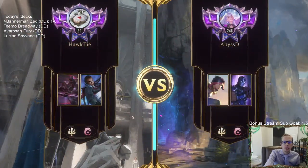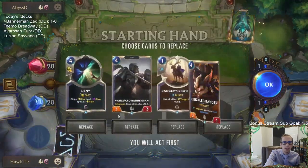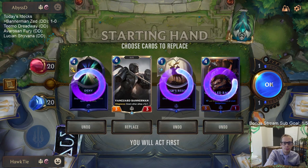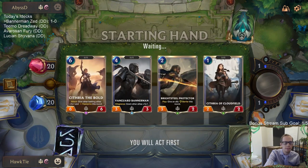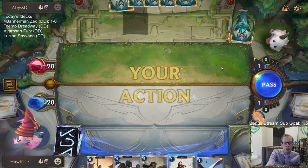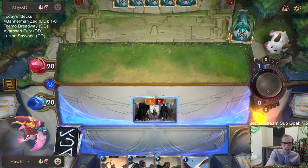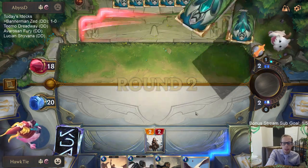Playing against Shen/Fiora — so a mirror match with the regions, but they're the one that goes bigger. I'm going to mulligan all of these and try to curve out with Bannerman more. Usually in mirror matches, especially mid-rangey mirror matches, the deck that goes bigger is the one that's going to have more success. They have a lot more Challengers, so I expect us to be underdogs in this matchup.